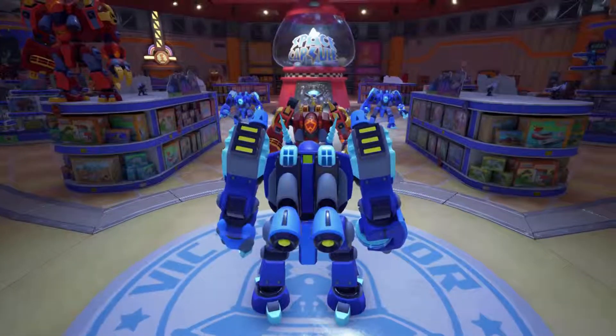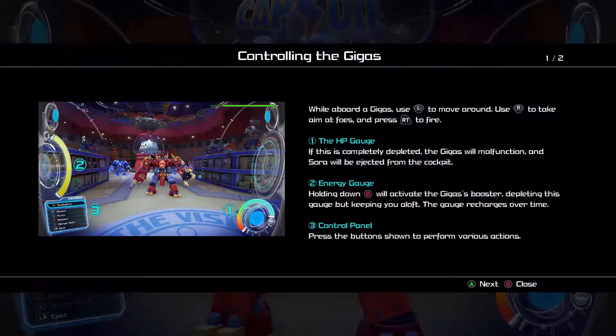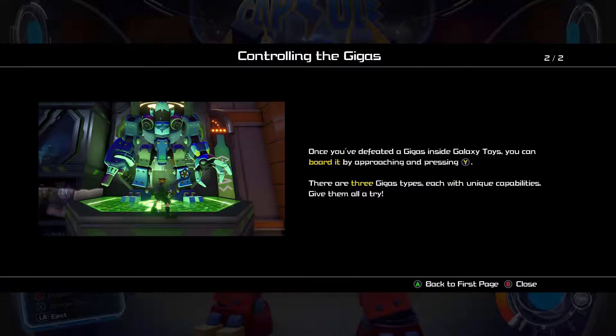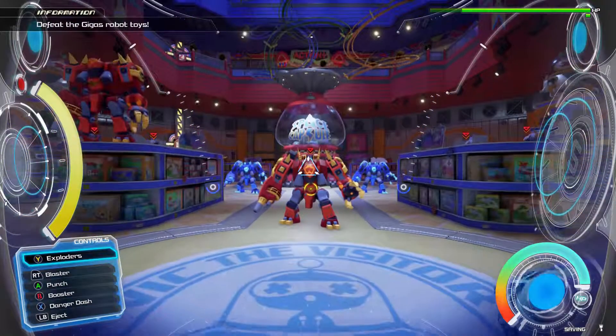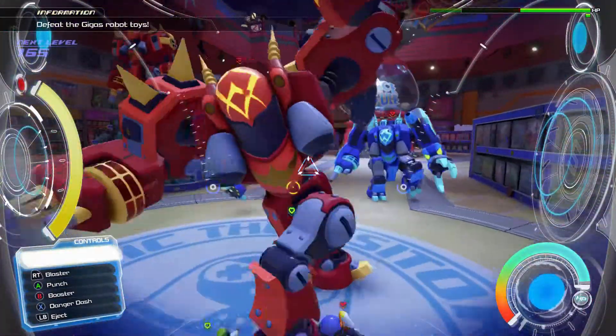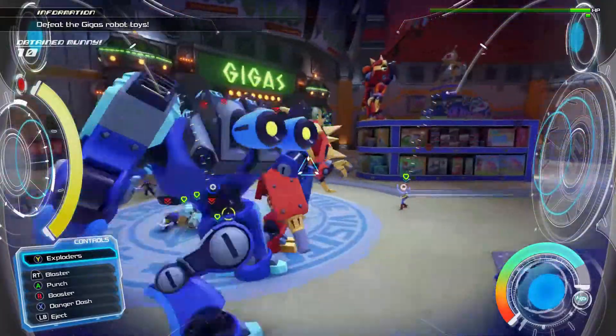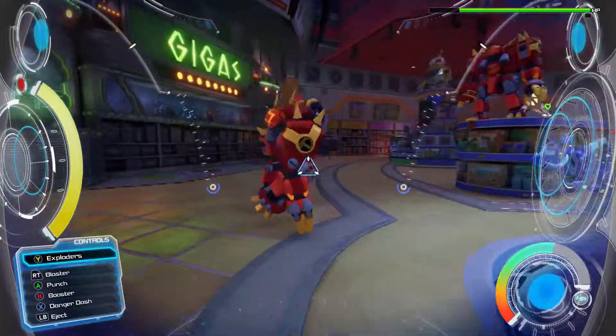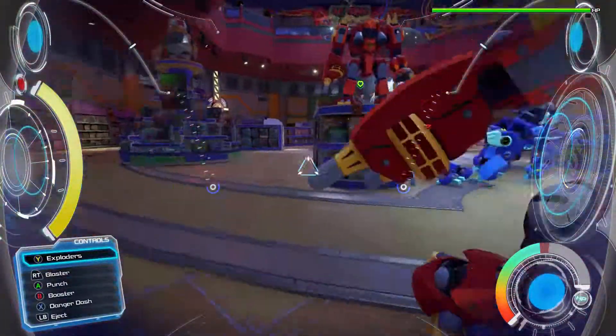We've come and got a vehicle of our own, so here we go — attacking. At first I wasn't really very good with maneuvering or anything like that. I just went straight in for the attack, which is a bad idea. You want to maneuver left to right, avoiding their attacks as best you can. Then you can speed boost in with X — Danger Dash, it's called — and then give them a punch with either A or L trigger. I just went in for the punch; I didn't know about the blaster at this point. I was just punching things, hoping for the best.